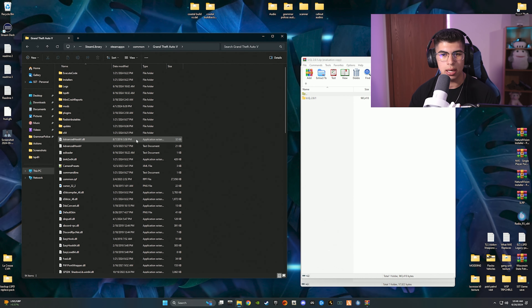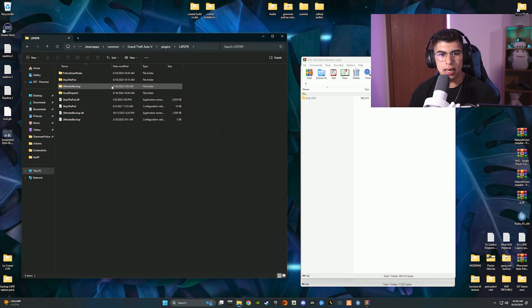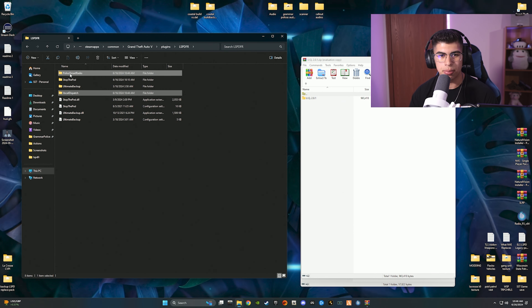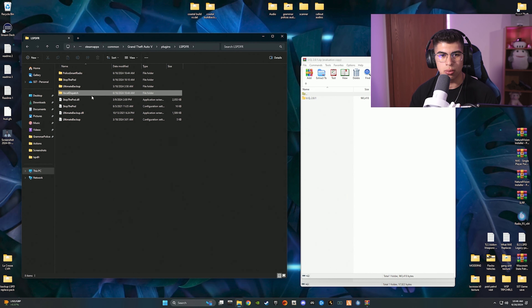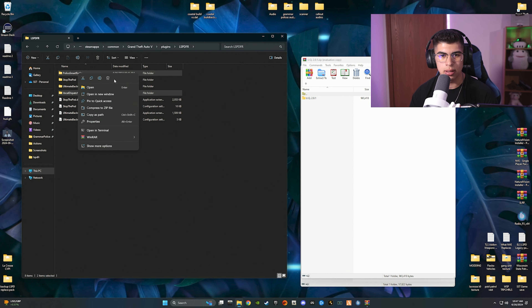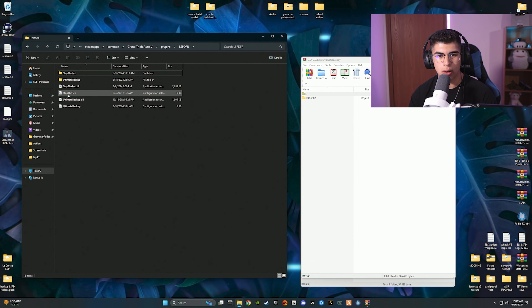Go back to your main directory page, then go to Plugins > LSPDFR. In here you're going to delete Vocal Dispatch and Police Smart Radio — you do not need those, they're old. Hold left Control, click on each one, right-click one of the highlighted files, and delete. Now you just have the basics.